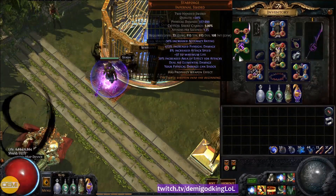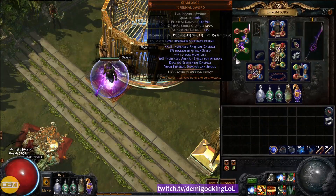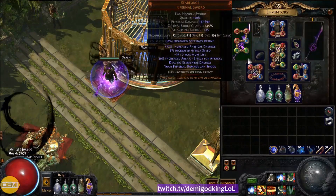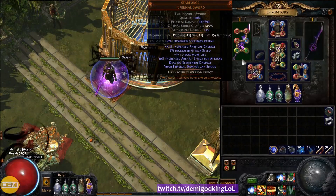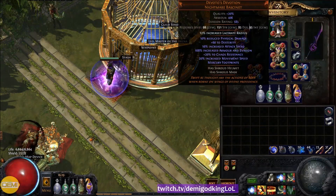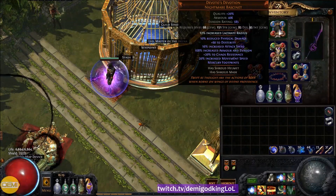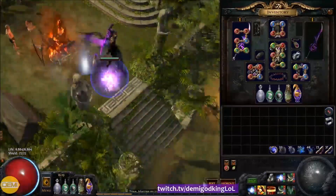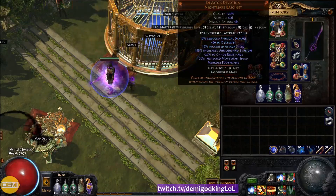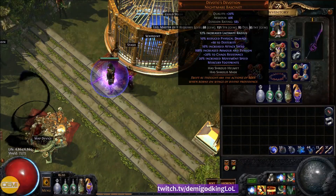My gear looks like this. I have a six-linked Starforge — you don't need this; you could use a rare sword or rare axe, either will work with Lacerate as long as it's a two-handed axe or sword. I'm using Starforge because it's purple and I like purple things. For the helm, I'm using a Devoto's Devotion with increased Lacerate radius — definitely not required. I mainly wanted the Dex, and the attack speed helps me move faster since I'm using Leap Slam as my main movement skill. We do get reduced physical damage which hurts our initial hit and bleed, but it gives us nice chaos resistance, a ton of Dex, and decent armor/evasion.